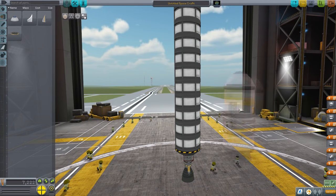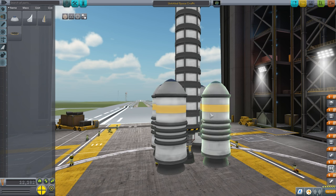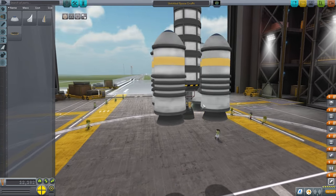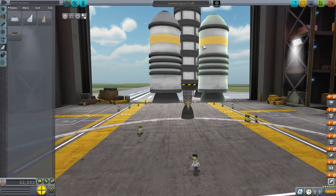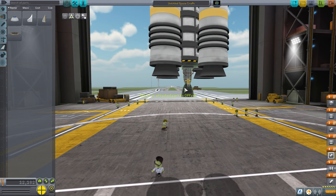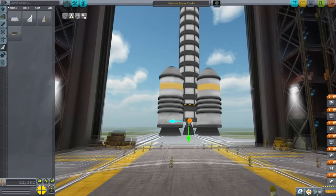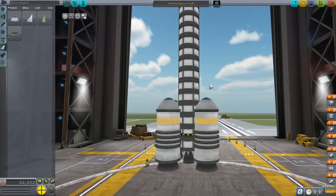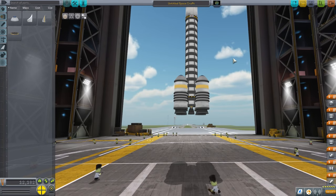In early versions of KSP the aerodynamics were much more forgiving about blunt-ended objects. Now it's a little more realistic. Even if I move the boosters down, our engine sticks out, which is not good for sitting on the launch pad. We can solve that with the move gizmo — click, press C, and just tuck the engine in so it balances properly on the launch pad. Sometimes the rocket will explode if you do this, but once you find a safe way to tuck things in you can keep using it.